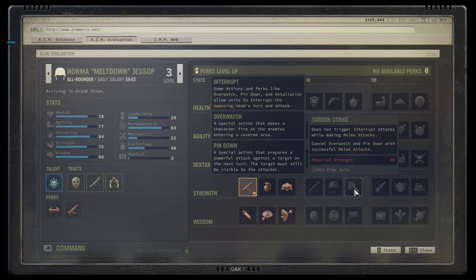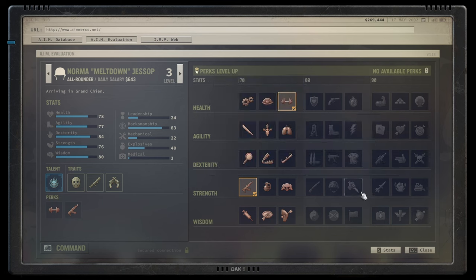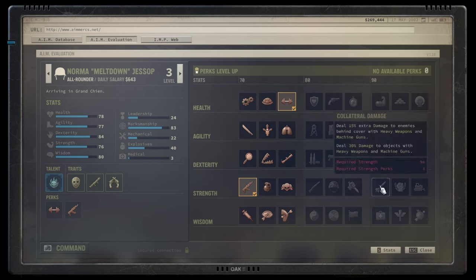Sudden Strike means you don't trigger interrupt attacks and automatically cancel overwatch with melee attacks — ultra important for melee builds, niche otherwise. Collateral Damage gives 15% extra damage to enemies behind cover and 30% extra damage to objects with heavy weapons and machine guns. It's fine, but heavy weapons are already very strong, and someone using them typically hasn't taken the prerequisite talents, so it feels a bit misplaced — D-tier.